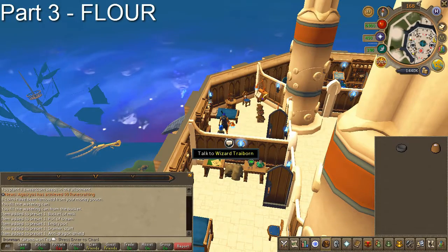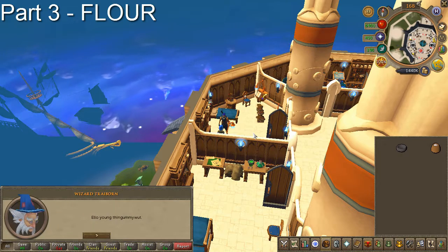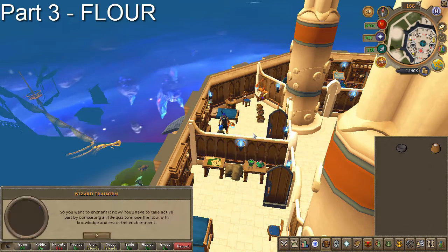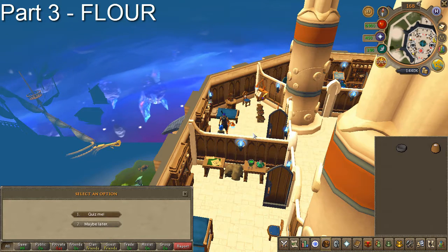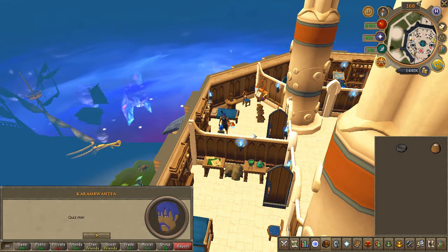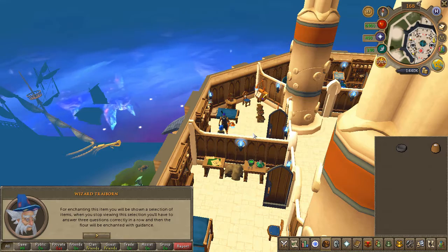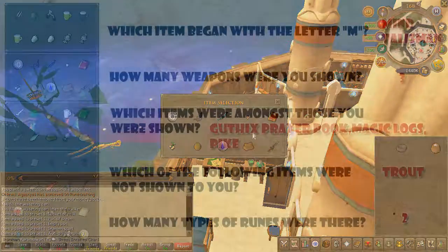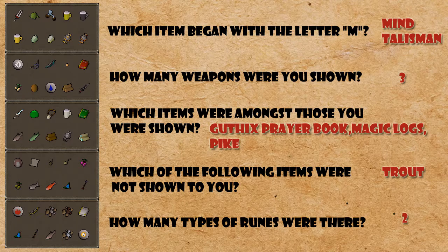Now for the flower, which is the easiest one. Speak to Treyborn and choose the first chat option for both prompts. This quiz is a memory game — you can go ahead and just press Print Screen on your keyboard and this will be a lot easier, or you could look at the answers here on screen. Feel free to pause the video as I'm moving on to the next task.